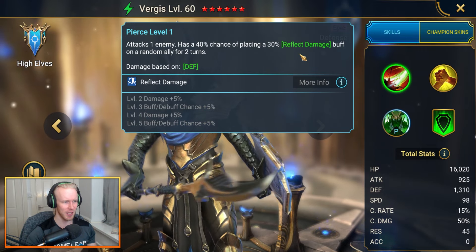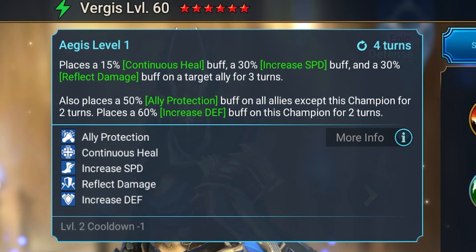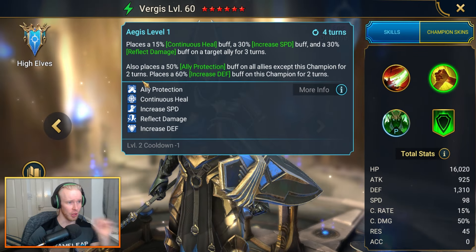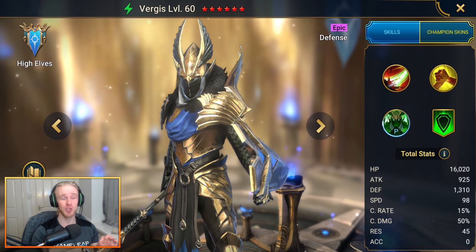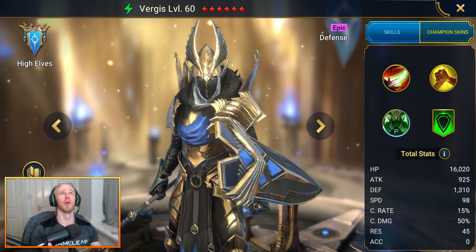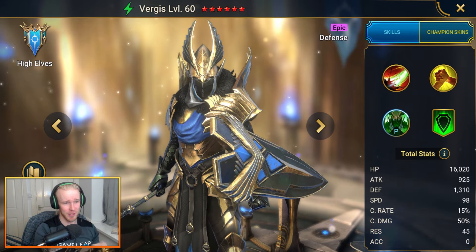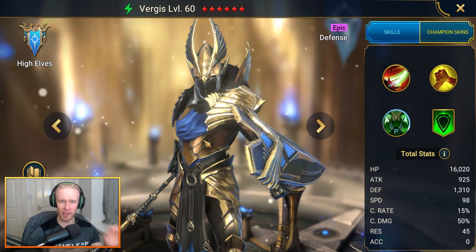His A1 attacks one enemy with a chance of placing a reflect buff on a random ally for a couple of turns. His A2 provides continuous heal, increased speed buff, and a reflect damage buff, with some ally protection too. We're going to be using Vergas to solo Scarab King - one of the most annoying bosses in Raid Shadow Legends - in the Doom Tower. On its own his kit is just very okay.